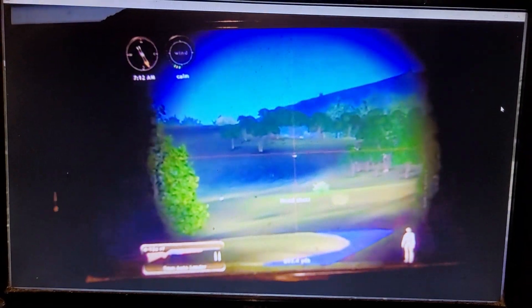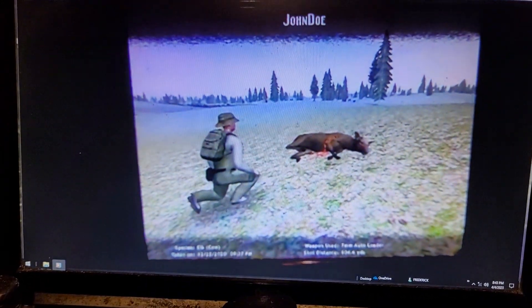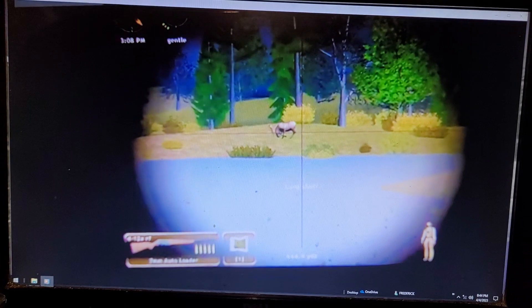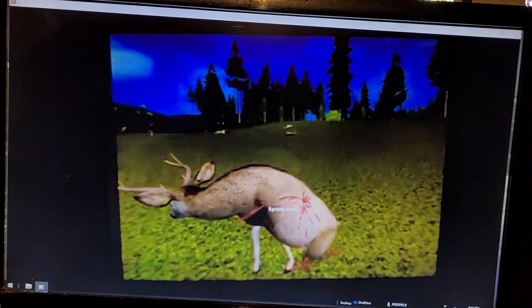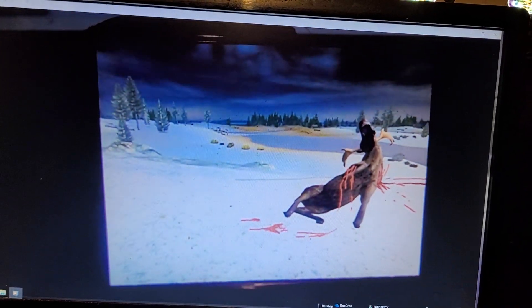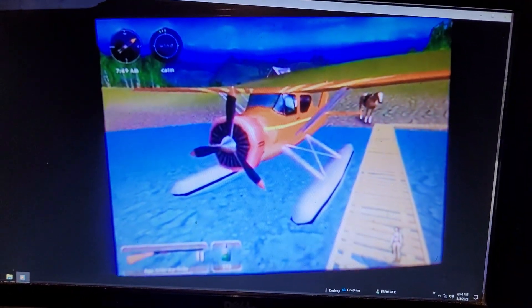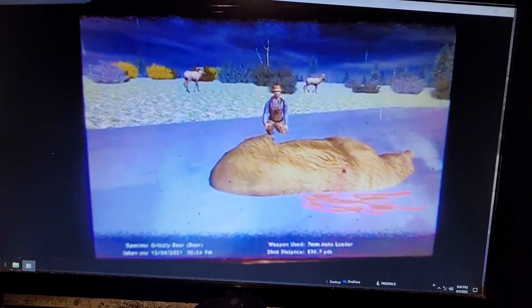These are some of the photos that I edited in while I was playing the game. A lot of these at the bottom, it shows what rifle you used and how far away the animal was — how many yards at the bottom. This is some of the screenshots from playing a game of turkey at over a thousand yards.